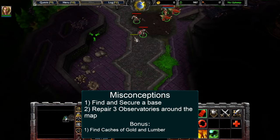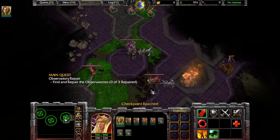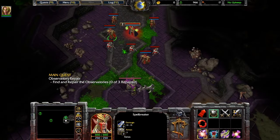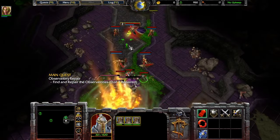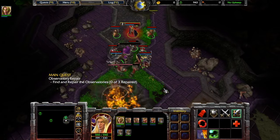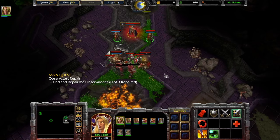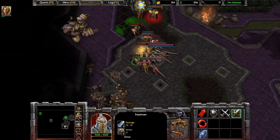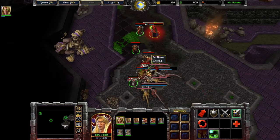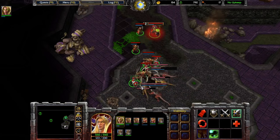We start off with Misconceptions. The objective is to fully repair three observatories around the map. The mission starts off with a no-build segment, and then transitions into a normal production game about one-third of the way in. The Blood Elf faction is a weird mishmash of re-skinned human and night elf units. The swordsman is just the footman, and the archer is the night elf archer. These two serve as the baseline combat units for the faction.